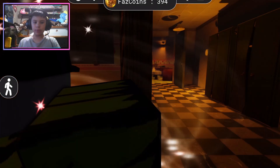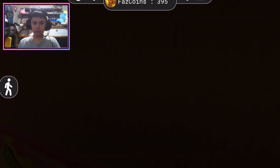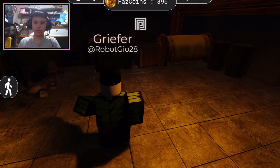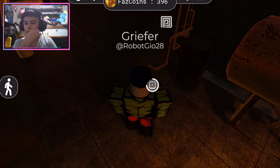It's a replica. I spawned in here, so come over here to the stage, and then come over to this door down here into the basement. Right here is a little cupcake — get it.